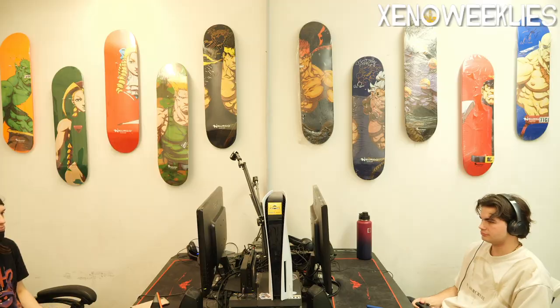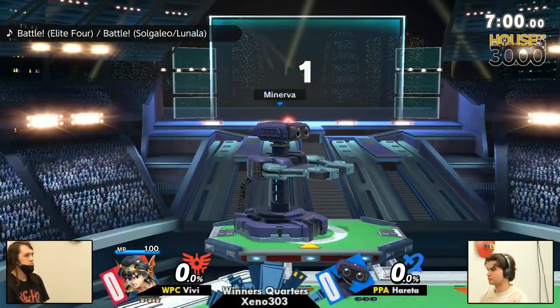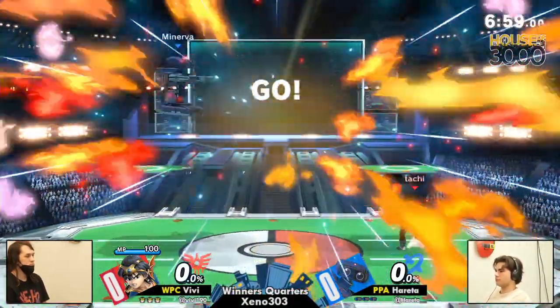The matchup factor is so huge against Rob. Just the way that Vivi is able to control space using things like the level 2 side B and the Zapple just shuts down so much of Rob's space control.